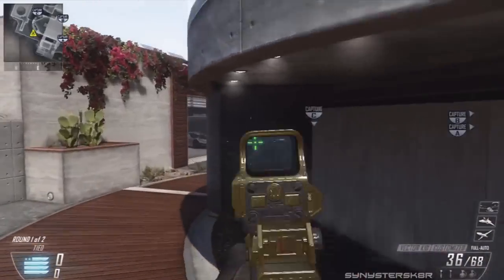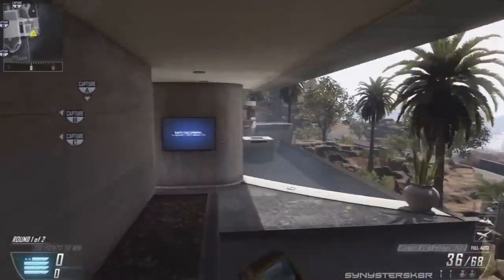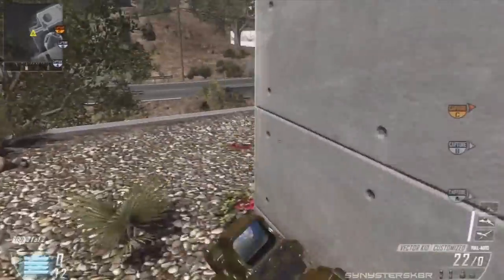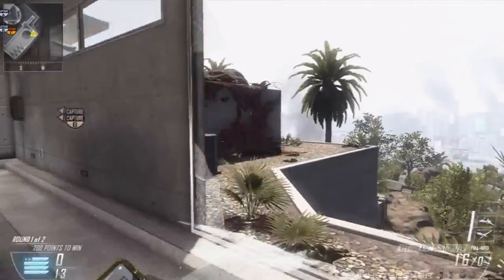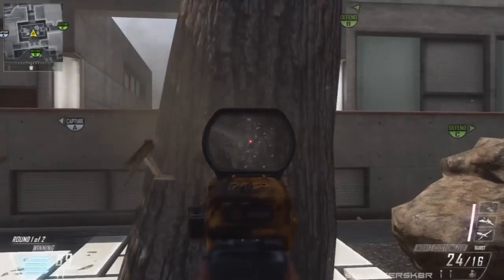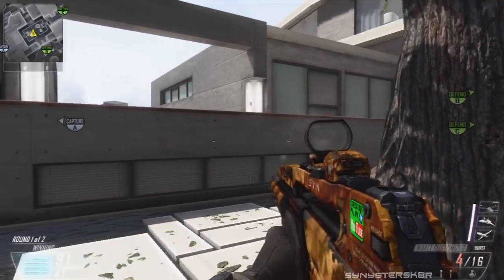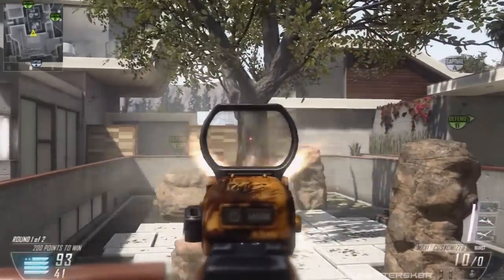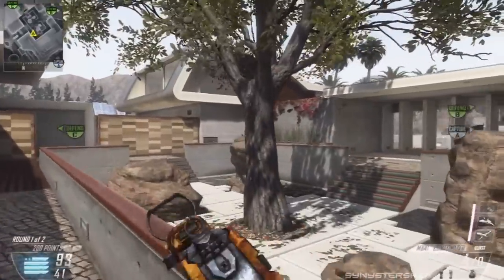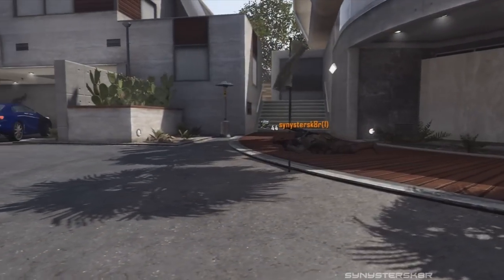If you didn't know, you can run along under this building through this back part instead of going through the middle, and you can also run along the back part of this garage in this area. One important thing to know: this tree in the middle of the map — you cannot shoot through it. I've tried many times with FMJ when I did the FMJ analysis video and you just can't, so keep that in mind.